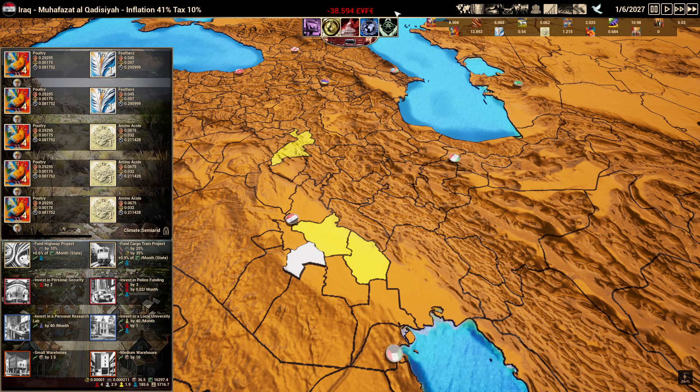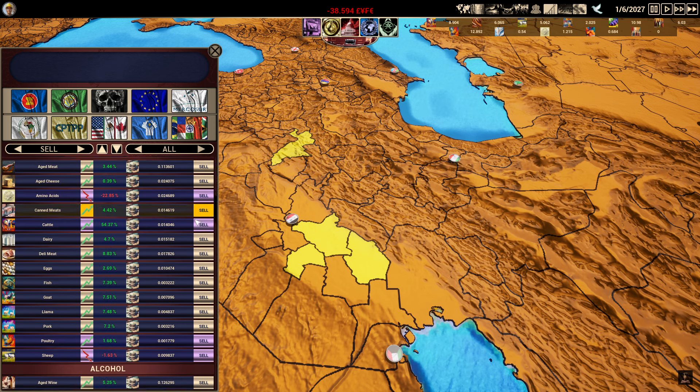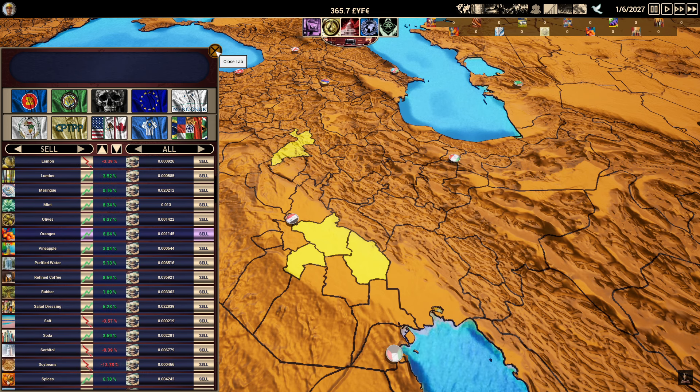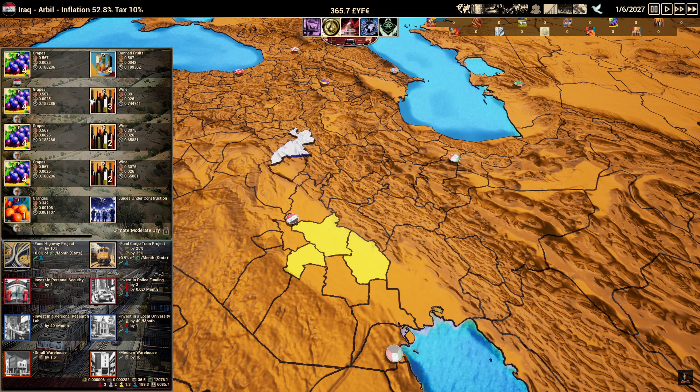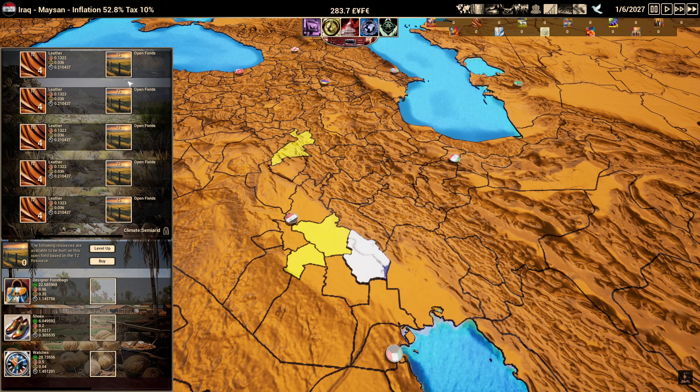We're negative 38 right now. Let's go back to the market, go up into meats, and start selling. Amino acids sell for 18 — best price there. Cattle selling at 66% brings us right back into the black. Poultry at 30%, sheep at 14%. After selling everything, we have 365. Let's go ahead and fully upgrade everything we currently have built. Now that everything's built, let's move over to tier three and start working on leather — we can build designer handbags, and in textiles we can sell designer suits for 0.4, which is a great price.